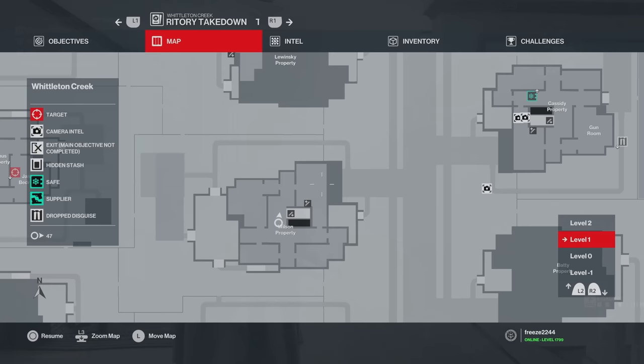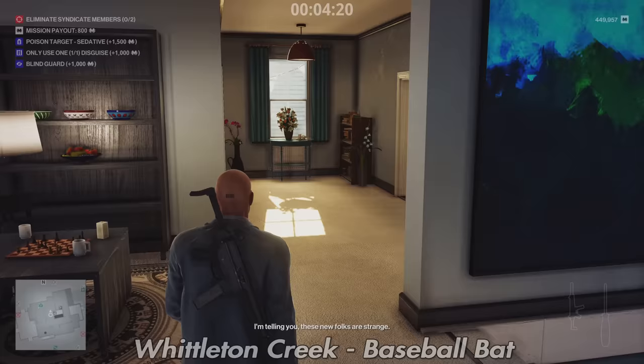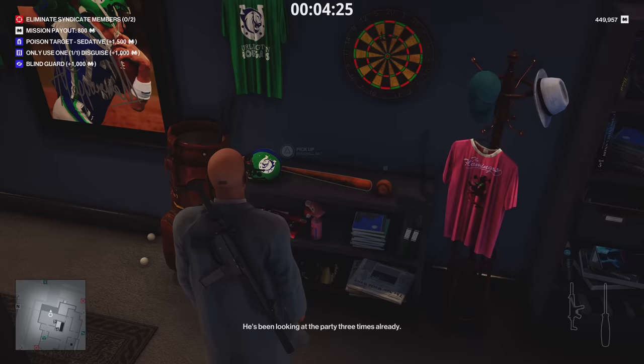Next, go to Wilson's property. In Wilson's property you'll find a baseball bat — if you've been looking for one, there's going to be one right in here on this table.